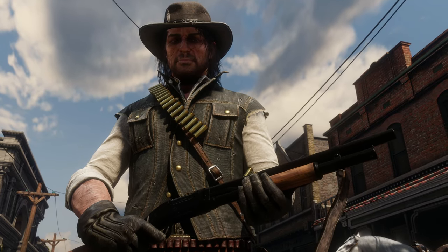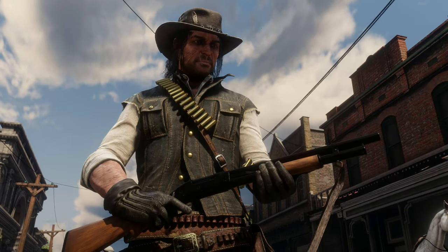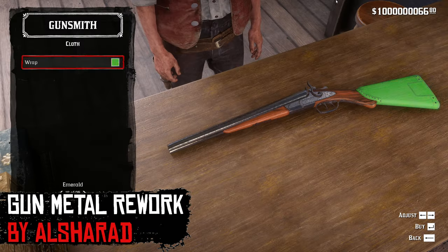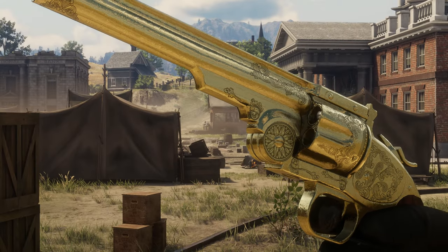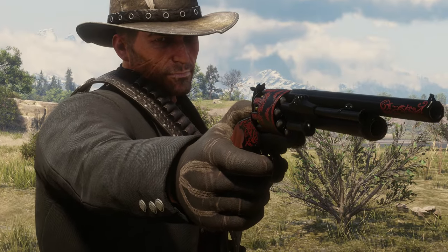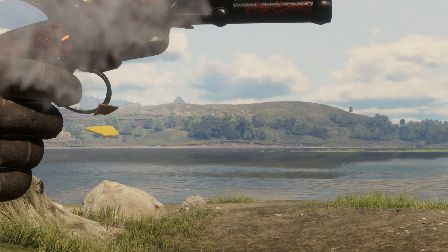Do you ever feel like the metals on the guns are too washed out and dull? Let me introduce you to Gun Metal Rework by Al Sharad. This mod adds a ton of new gun metal colours and reworks the original, so now gold is actually gold and silver is actually shiny silver. The black and steel looks so good with red, by the way.